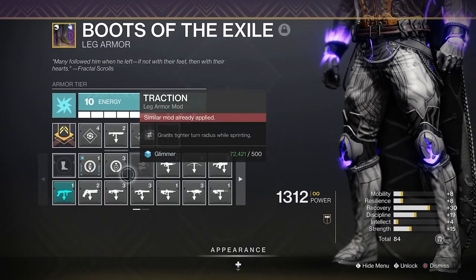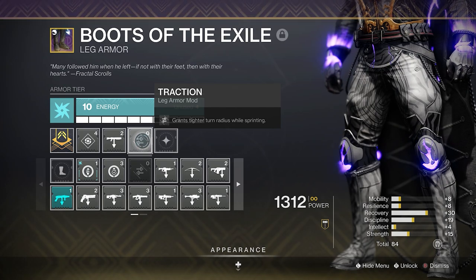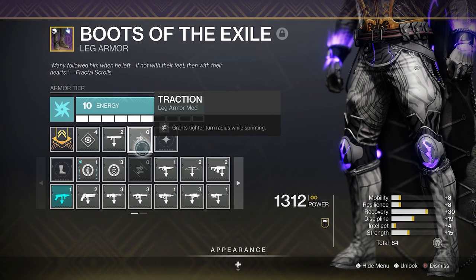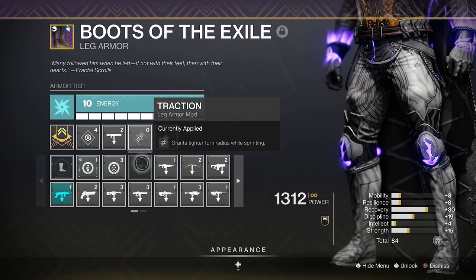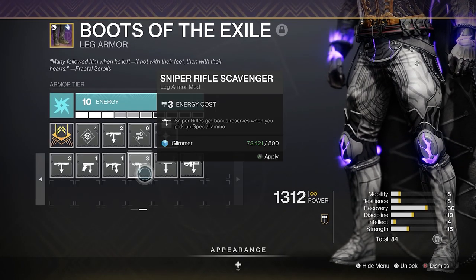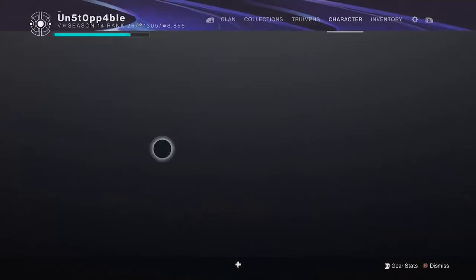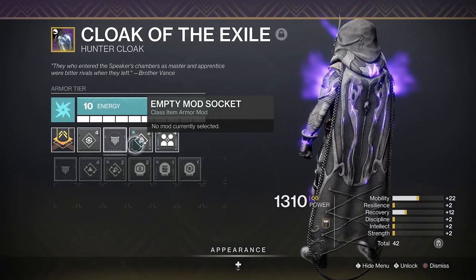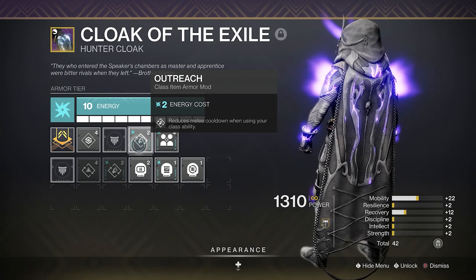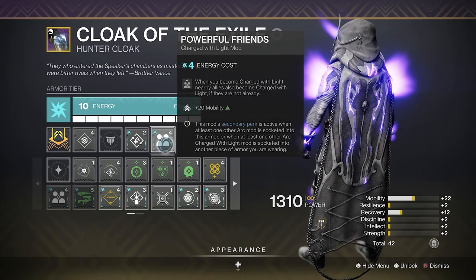The next one is pretty standard — a recovery mod with shotgun scavenger, so pretty much every time we pick up special ammo we're getting more bullets. Because I run controller on Xbox, we do use Traction, which grants a tighter turn radius. This is personal preference — if you're not going to use it, you can stick something else on, probably another shotgun scavenger to get even more special ammo. The last one is a recovery mod on the cloak with Outreach, which reduces melee cooldown when using your class ability. And we do have Powerful Friends just to increase mobility by 20.